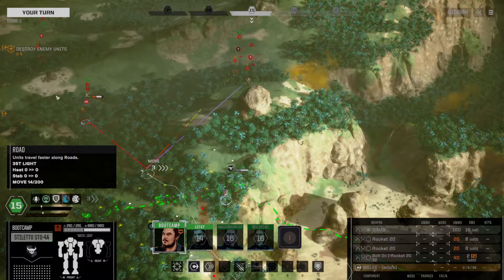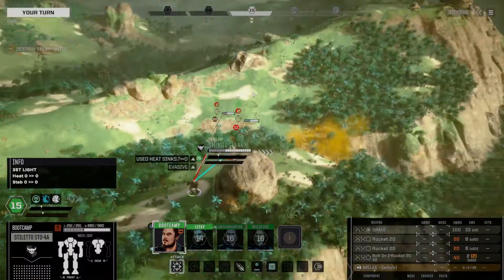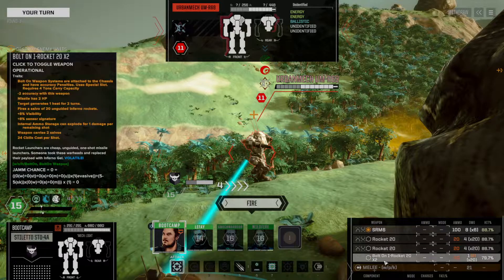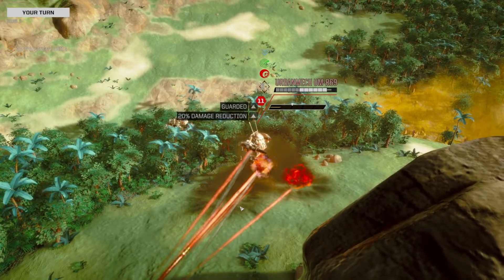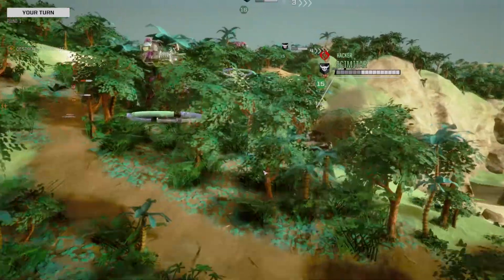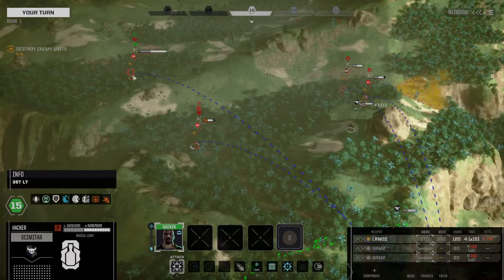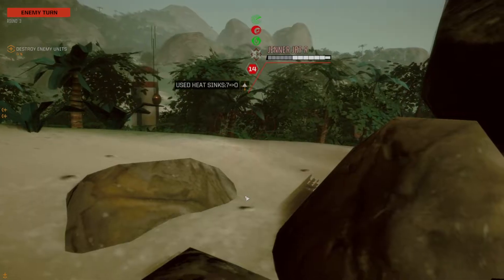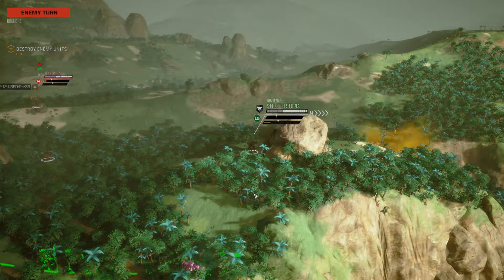The Stiletto is going to make its way up. I feel like the Irby is the biggest threat here. We can position here. Hit odds on that Irby are really quite good. We'd have to tear in through the side arc rather than the rear arc, so I'm just going to fire the SRM and the Bolt-On I-Rocket, not the Rocket 20s. The Scimitar is struggling with terrain and we'll use standard LRMs — 24.3% on the Irby — and fire. A little bit of armor shred. The Jenner fires on the Stiletto and does 10 points of damage, but that's acceptable.